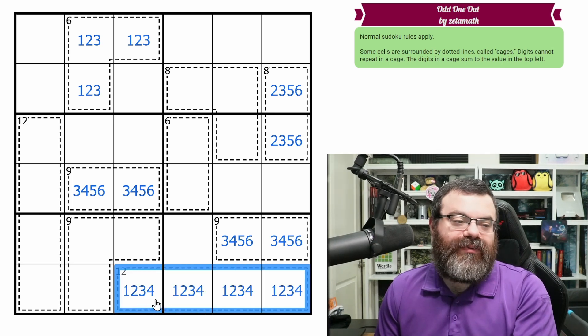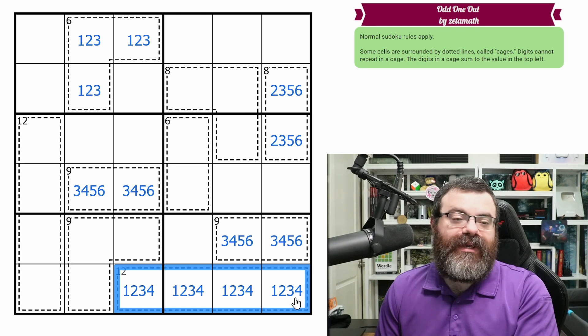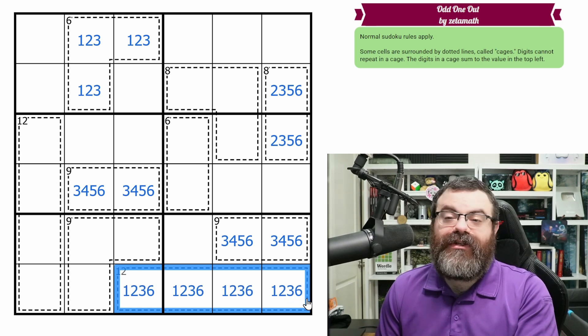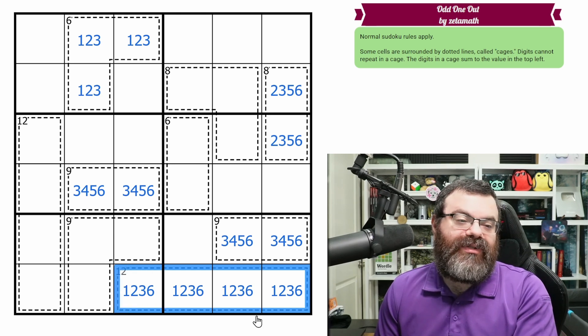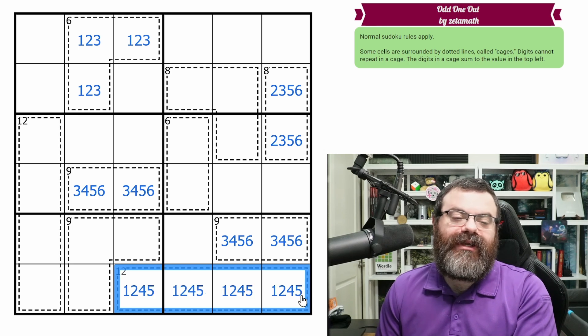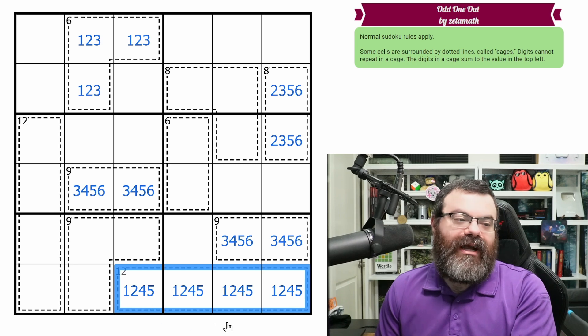If we start with our baseline of ten — one, two, three, four — and need to add two, there are two ways. One is to add two directly to the highest digit, giving one, two, three, six. Or we can add one to both three and four, which gives one, two, four, five. If we try to add two to anything else we end up repeating a digit. So the options for twelve are one, two, four, five or one, two, three, six.